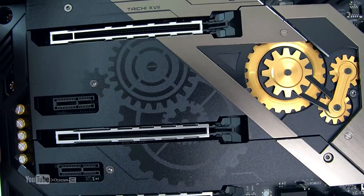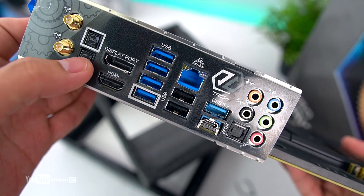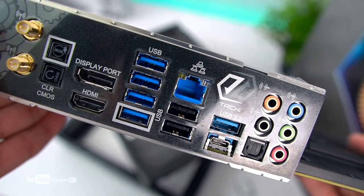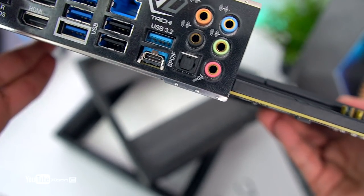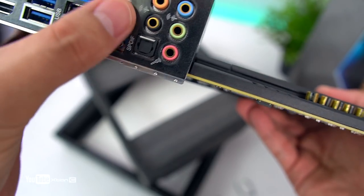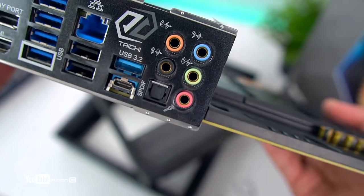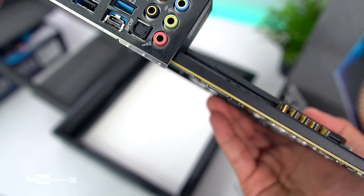Meron siyang reinforced armor for the PCIe slot x16 — tatlo, para yun sa mga mabibigat na gaming GPU nyo. If you're getting a 2080 Ti or RTX mga ganyan. For the rear I/O, meron po siyang dual antenna, Clear CMOS, and yung BIOS. Display port and HDMI — supported for the upcoming 4th gen APU under Zen 3 architecture, yung 4000 series. We have USB 3.1 Gen 1 and yung 3.2 Gen 2.